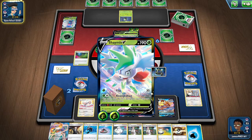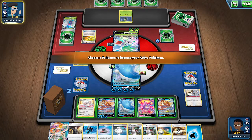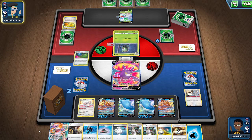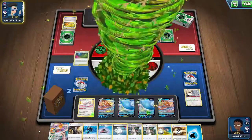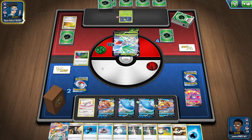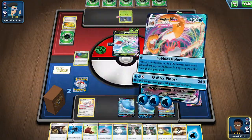Okay, so Revenge Blast is 60. I've taken four prizes, that's 160, so that'll be 220 - unless he has a V-star in there somewhere. I've got the Refrigerator in. Alright, so we'll send in Kingler V, go into the V-max, and G-Max Pinnacle. Okay.